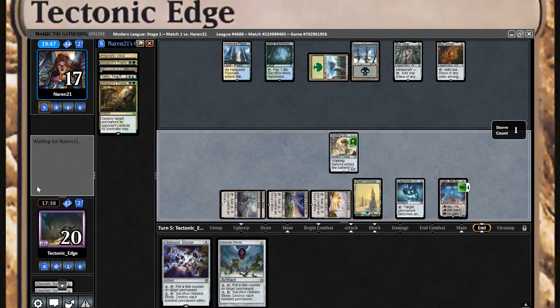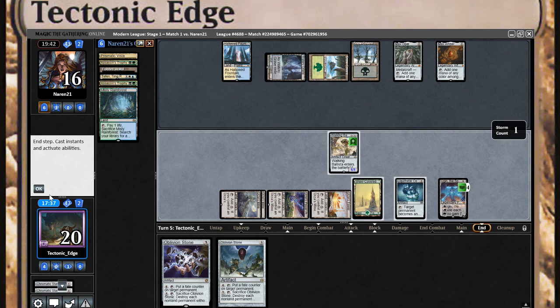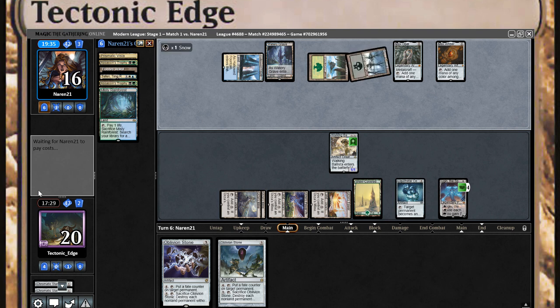I'm not going to attack with Walking Ballista just in case I need it to defend, but I don't think I will. That's two islands — I am keeping track of the number of islands he plays just in case he has Mystic Sanctuary, that land that will let him go get an Assassin's Trophy back. He's at two right now, so it wouldn't be effective as of yet, but you've got to keep an eye out for it.